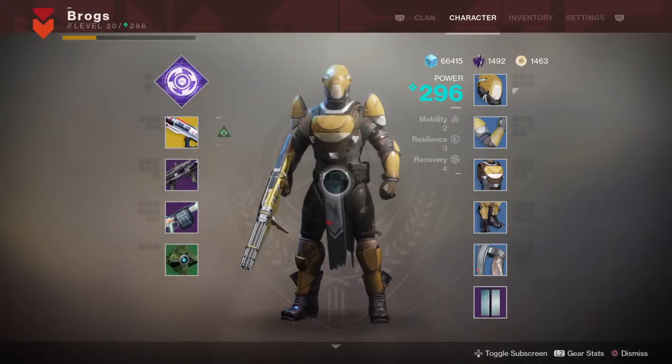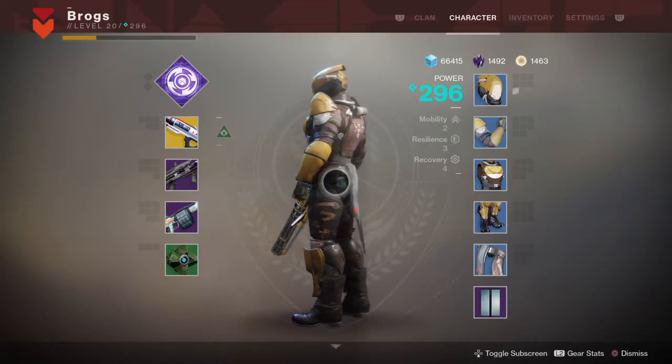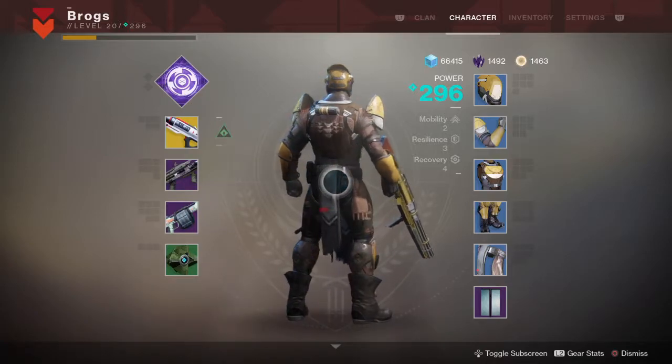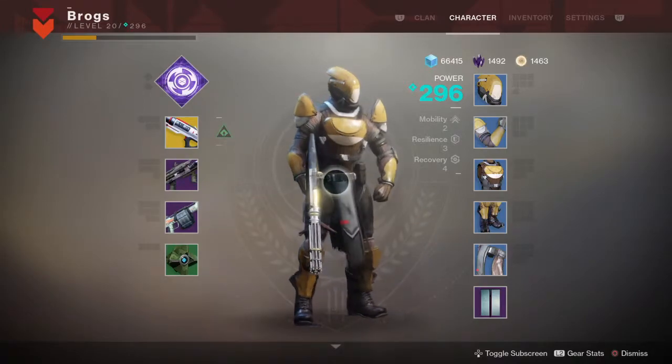As you can see, this armor is definitely influenced from the Scion look in Destiny 1. You can certainly tell that from the helmet and the pauldron design over the shoulders. It's not the worst looking outfit, so let's delve into the lore.